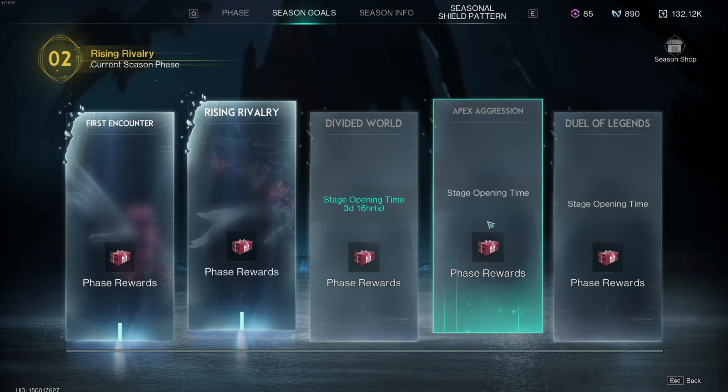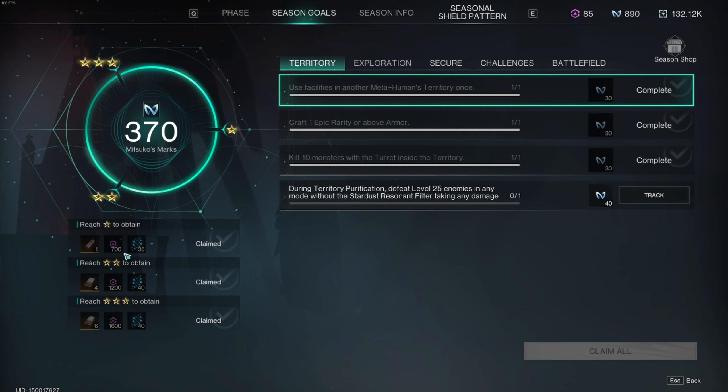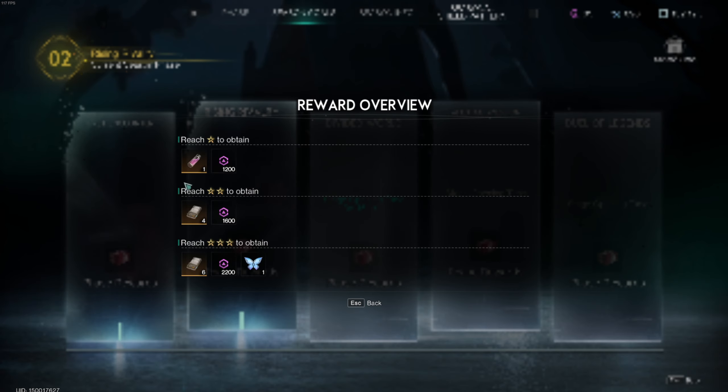Then go to Season Goals. You can see here on these encounters — they open up with every single phase of the season. So week 1 you get 400, 600, 1,000. Week 2 we get 700, 1,200, 1,600. Week 3 we will be getting 4,500, and then week 4 we get 5,200.